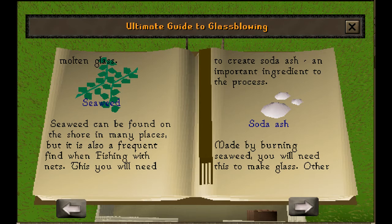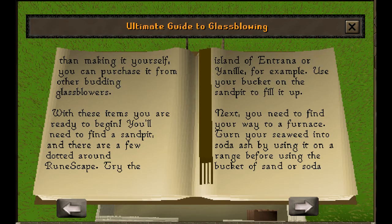Soda ash is made by burning seaweed — you will need this to make glass. Other than making it yourself, you can purchase it from other budding glass blowers. With these items, you are ready to begin.